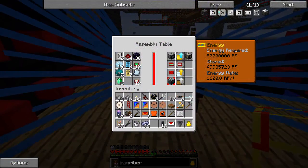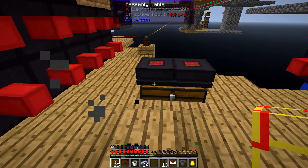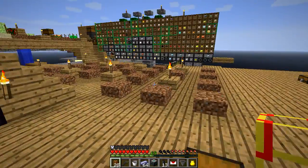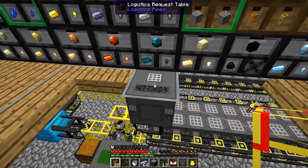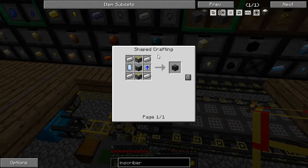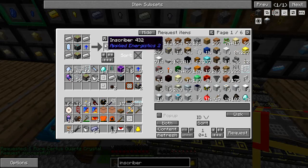That should polish off another resonant machine frame. Let me grab one of those and head over to see if I can build another inscriber. Drop that in the inscriber formula: two pistons, a resonant machine frame, and a couple other gadgets. What am I missing? I'm missing a certus quartz crystal — one of the pure crystals.